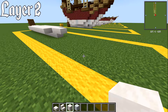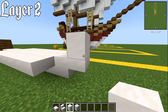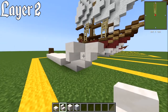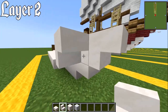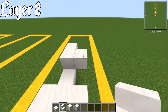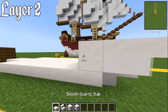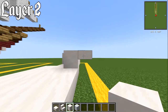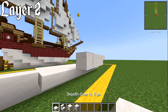For layer number two, right on the front of the slab you've got, place a block of smooth quartz. Have a smooth quartz stair upside down on the front of that and also on the side — so it's still facing forwards but on the side of that block. Behind that stair, have two blocks of smooth quartz, then a slab, and then four blocks behind that slab, then another slab.